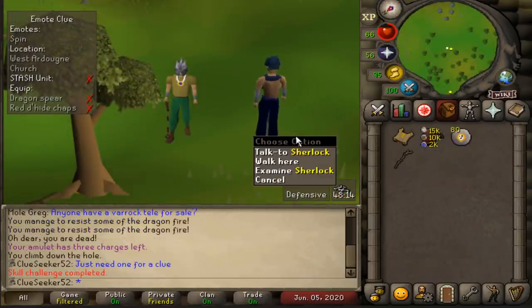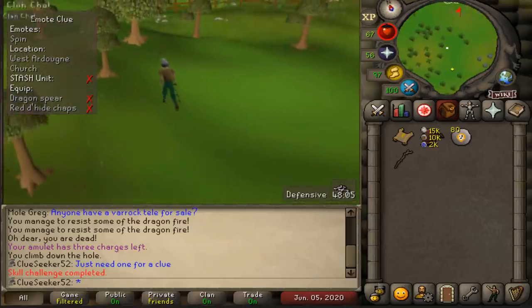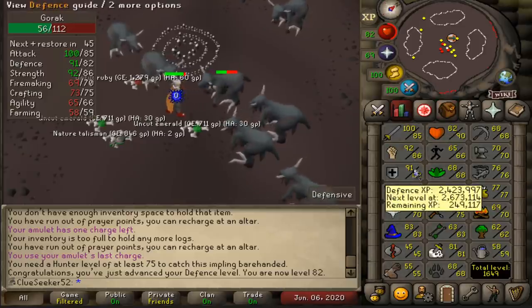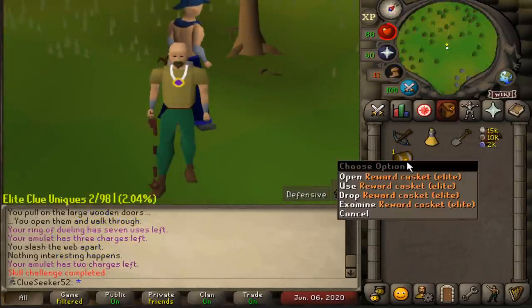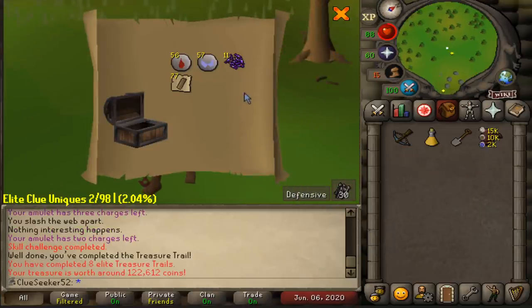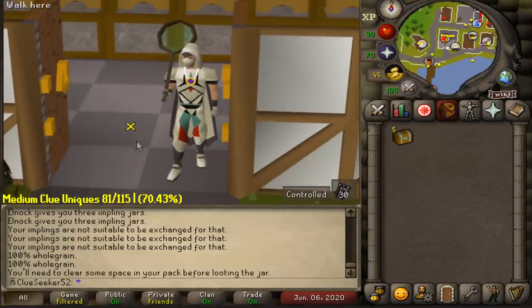This always seems to happen after I complete a Sherlock step. For this next clue I need to finally acquire myself a Dragon Spear, and if I'm not wrong, I think the best way to get one is by killing Goraks with a Ring of Wealth. So it's off to the Gorak Plane we go. No Dragon Spear in sight yet - around 150 kills in so far, but we did just get level 82 Defence. And there it is - only about 50 kills later, the Dragon Spear has been acquired. Alright, Mr. Elite Casket - I've been getting hammered at Barrows for the entire day. Please don't be another stinker. And it is goddamn awful. These Elite clues haven't been great so far.